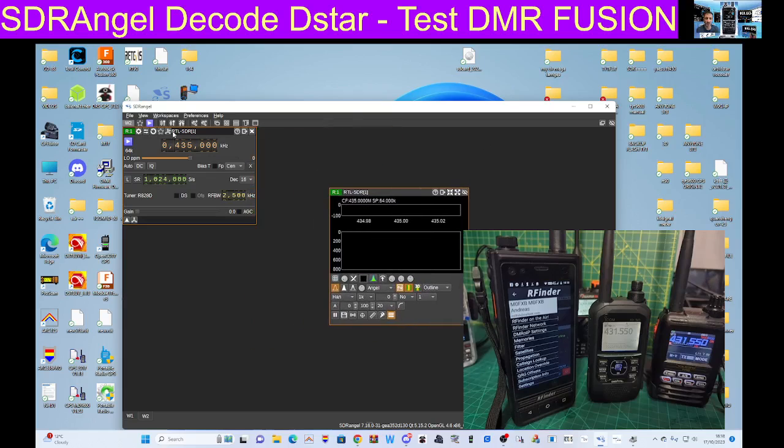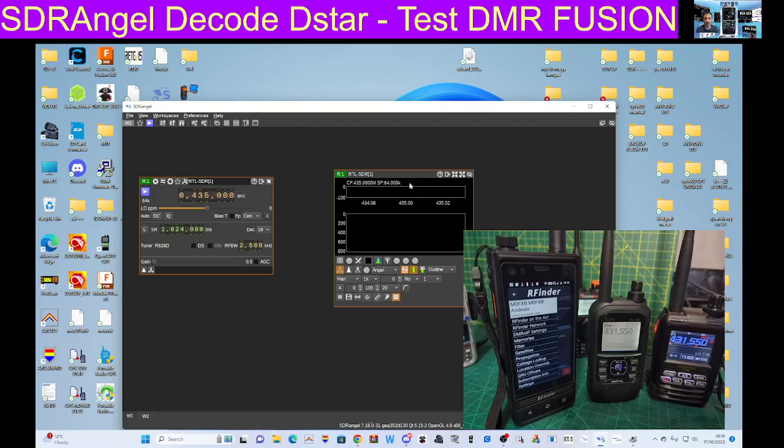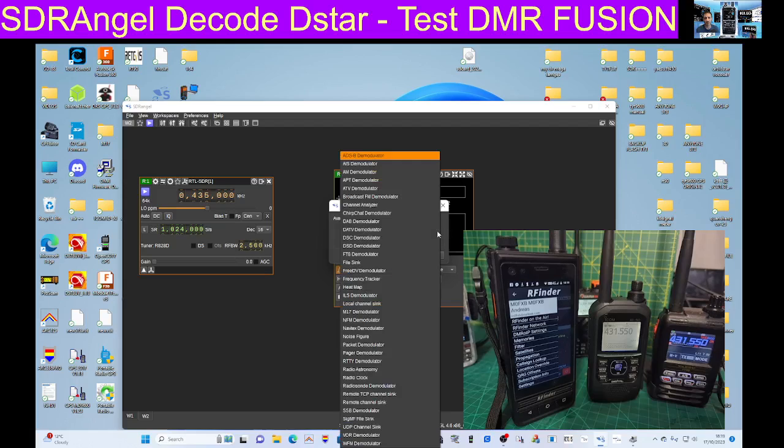Once you've got this window you can move these around by touching the space. The right-hand side is the scope; on the left you type the frequency you want. The decoder option is this. I'm going to try the ADSB demodulator — that's to do with aircraft. And then you've got all these: DAB, D-ATV, DSD, FTA, even M17, normal narrow FM.